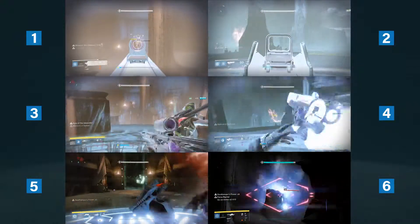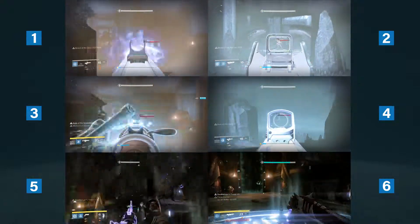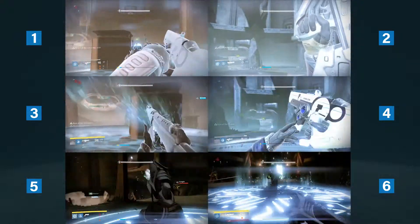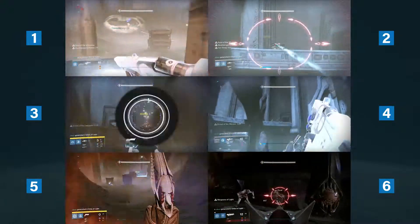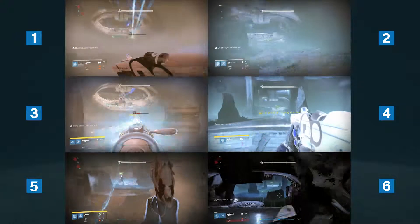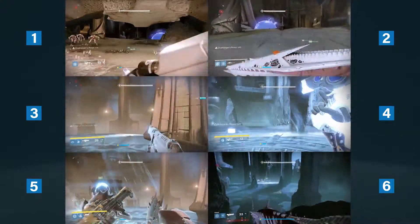Everything's running smoothly. Five and six are taking down the wizards, and pretty shortly you should see one and two getting off their platforms after handing off the brand, and getting the hell out of there. They're taking down the knights and swapping out. Everything is running pretty smoothly here — we're about at the halfway point, roughly three minutes in.